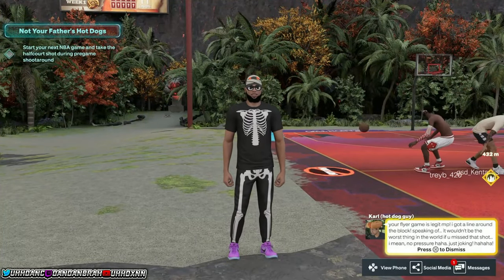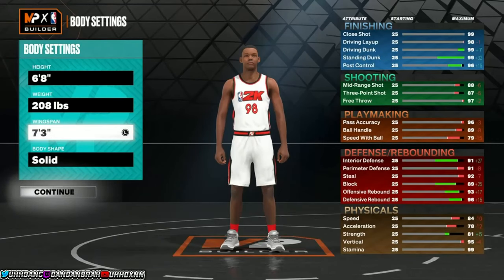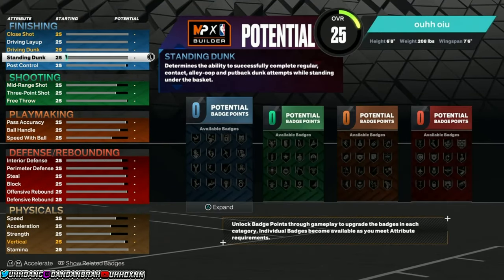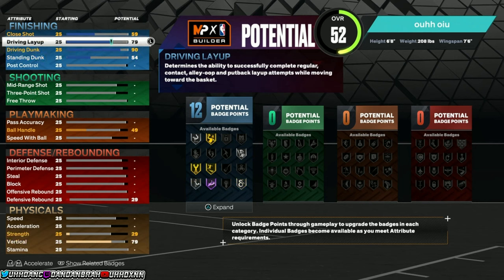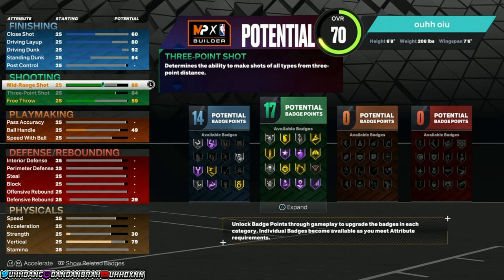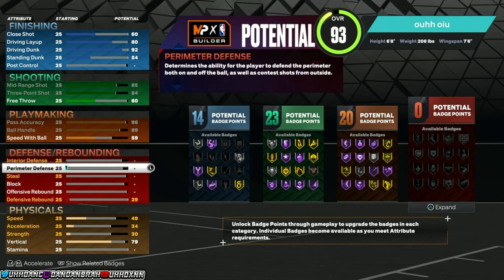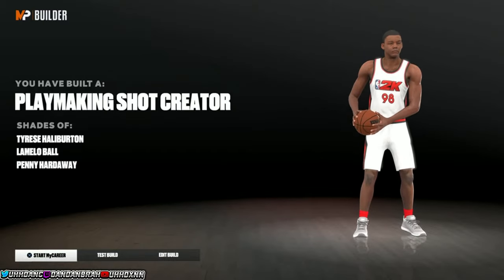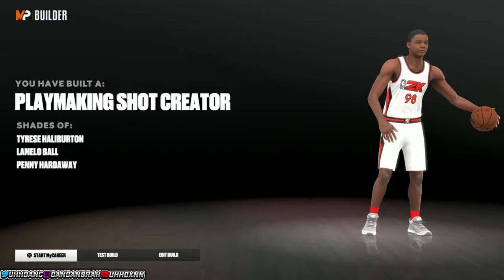You can use this glitch to hit level 40 extremely fast. All you have to do is follow the steps in this video. You want to make sure that you do this glitch on all of your main players first, and then after that, start doing it on brand new 60 overall players. Don't worry — we're not going to spend any VC on these players, we're just going to be using these 60 overalls for this glitch.